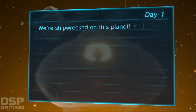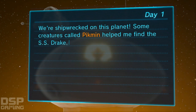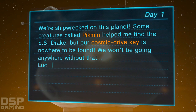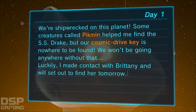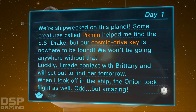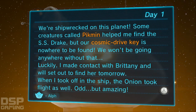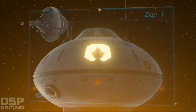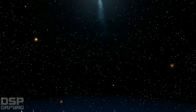We're shipwrecked on this planet. Some creatures called Pikmin helped me find the SS Drake, but our cosmic drive key is nowhere to be found — we won't be going anywhere without that. Luckily I made contact with Brittany and will set out to find her tomorrow. When I took off in the ship, the onion took flight as well — odd but amazing. All right, very nice — that was basically the first stage of the game.